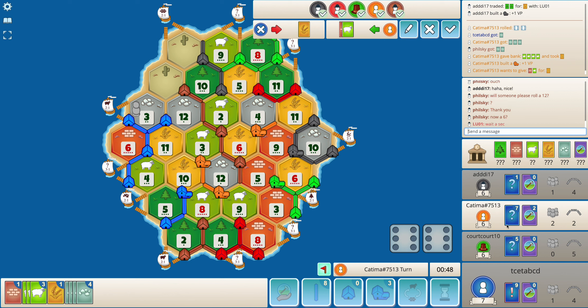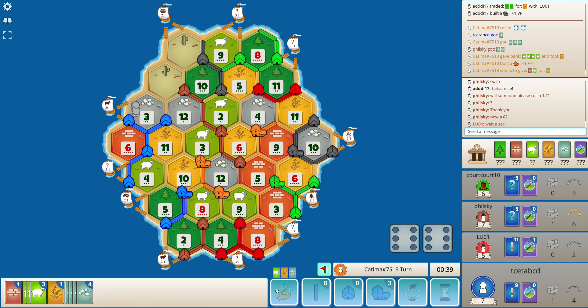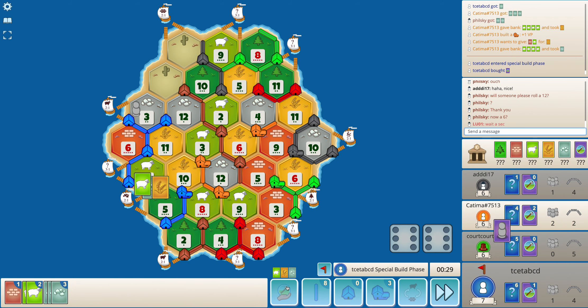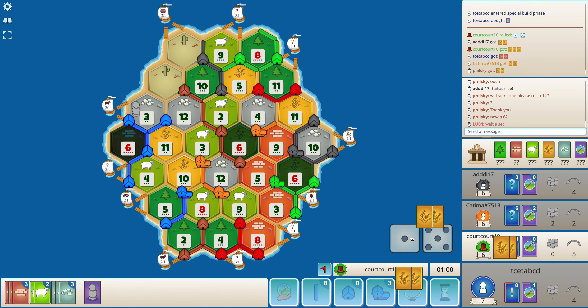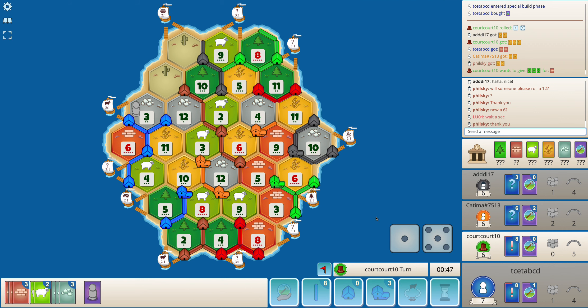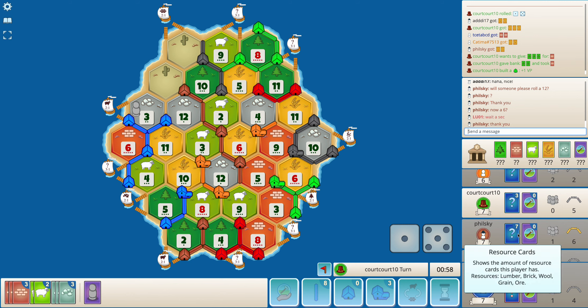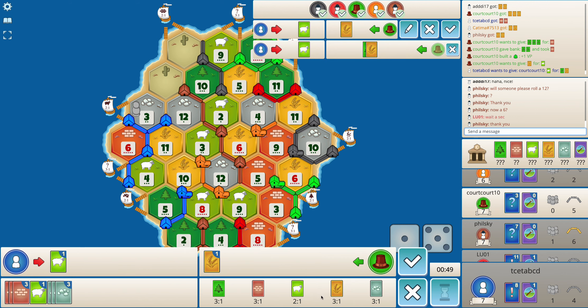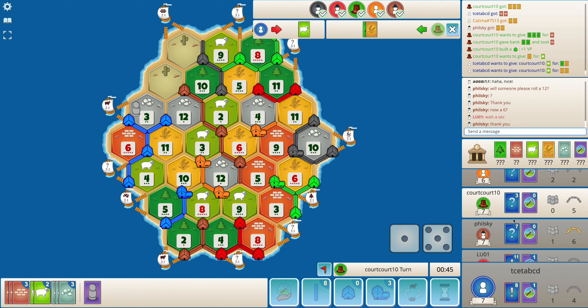I'm on 9 cards and an 11 or 10 still gives me a city. I don't think anybody should be trading with orange — orange can easily have another Monopoly. It's just a 4-to-1 so I think he's going for a dev card. I get a knight, not the card I was looking for. Now I need a 5 and an 11. I would have accepted that trade easily.